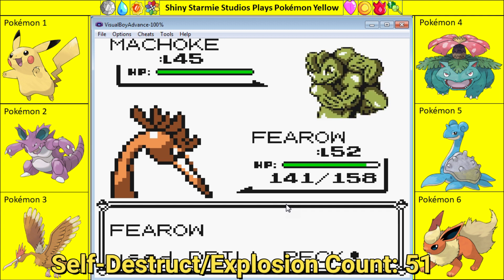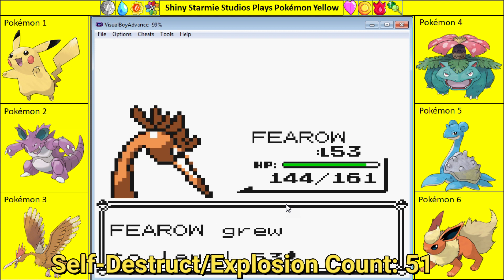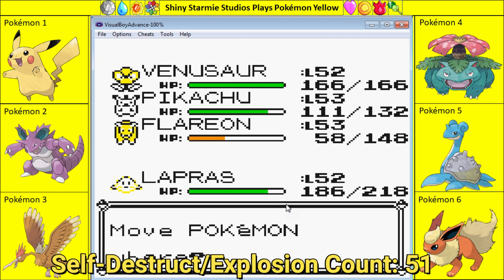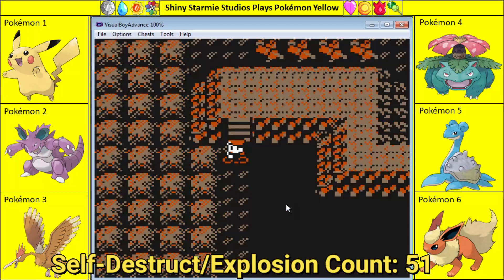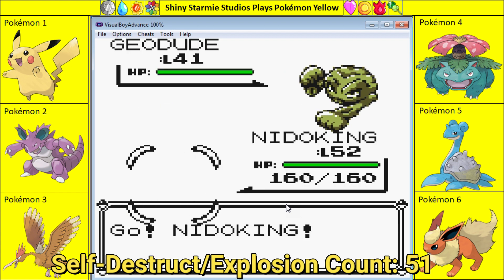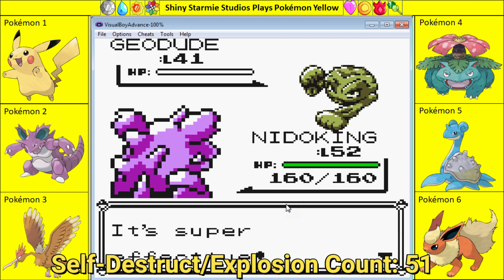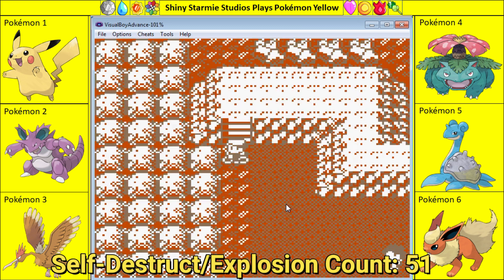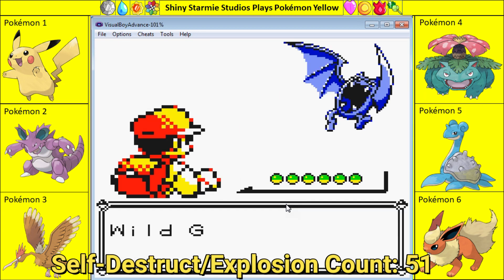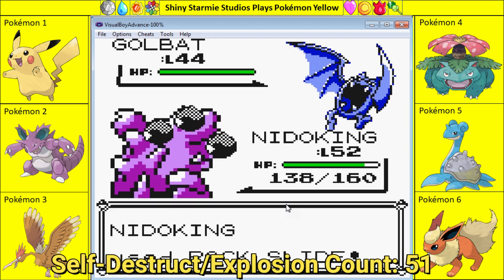Drill Peck again. We get a Machoke, so we'll get some good experience out of that. First up will be Nidoking. Geodude, hot level 41. Down — 500 experience points right there, means about 8,000. That's 75, this will be 65. Edging closer and closer with every battle.